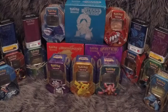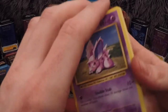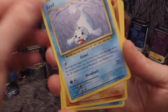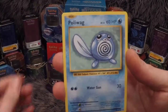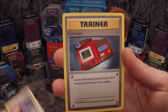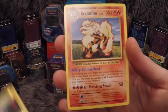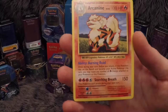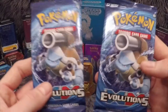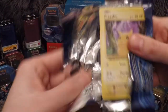This is the third packet from the end, with just the two Blastoise packets after this. First up: Nidoran Male, Seel, Diglett, Poliwag, Sandshrew, Energy Retrieval, Haunter, Pokedex Trainer. Magnemite is our reverse and our rare in the pack is an Arcanine non-holo. I do like Arcanine — I think he should have been one of the legendary Pokemon. There's a theory he was supposed to be the fourth legendary in Gen 1, and I really wish he would have been. He's just such a majestic Pokemon.